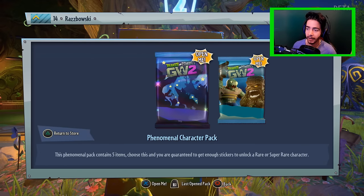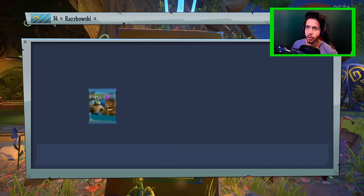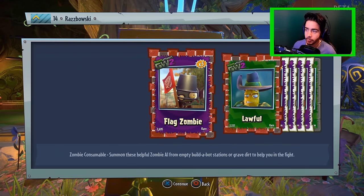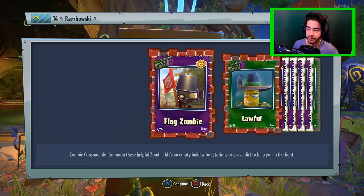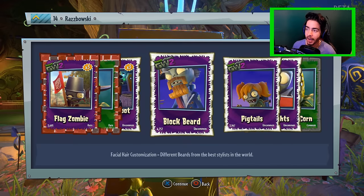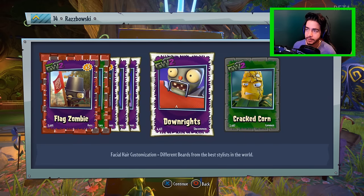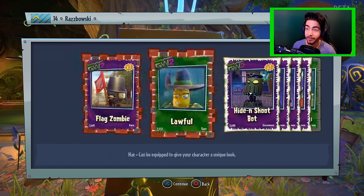We'll leave the phenomenal pack - a wondrous pack? Oh yeah, I'm pretty sure the phenomenal pack is the best one, so let's go for the wondrous pack and see what we get. Hopefully we get a new character. We got a zombie consumable - that is fine. We got a hat that can be equipped to your character to give a unique look - that is fantastic, so we can obviously upgrade our stuff. These two are very rare, which is fantastic. I love this flag zombie, he's pretty damn cool. We've got some uncommons here - hide and shoot a bot, a block beard for facial hair customization, we've got pigtails, down rights which is a customization beard, a metal goalpost beard, and the cracked corn look for a tattoo. There's so much customization in this game, which is amazing.